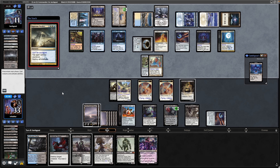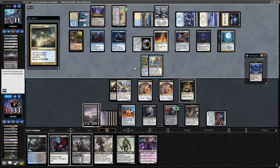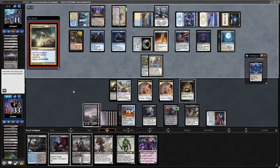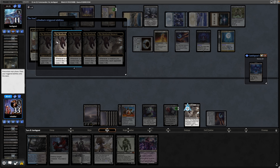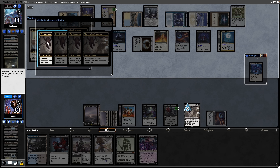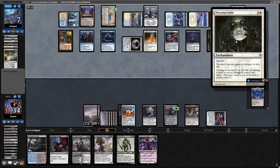Just in case, hoping that they don't get Omniscience down into a win off the Academy Rector — we do have a sack outlet left on top at least. Some creatures die and the Meat Hook Massacre is going to gain us some life and lose our opponent some more. Casting Phyrexian Unlife after that — so that just made things more difficult. It's noteworthy that with this in play we do have to deal damage to our opponent, and Grey Merchant of Asphodel is loss of life.